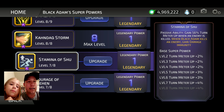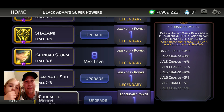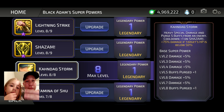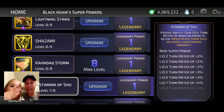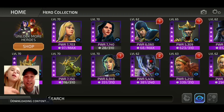Number four would be last in my opinion, because even though damage immunity is good, Black Adam's turns happen so fast that the immunity doesn't last very long. So the recommended legendary upgrade order is: five, then two, then one, then three, and finally four. That is our recommendation for the legendary order for Black Adam.